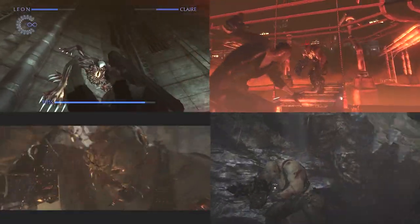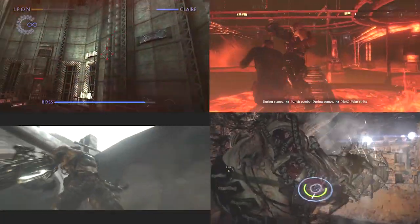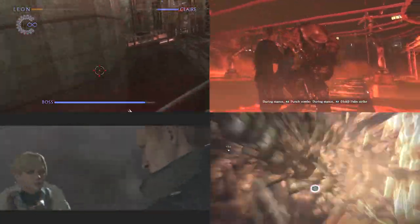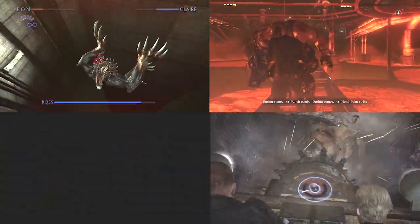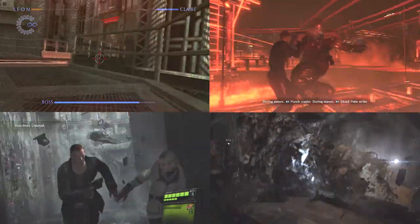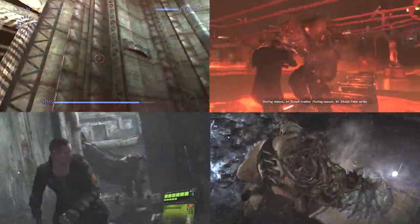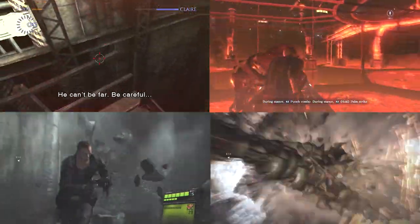In the end, both monsters will give each other a difficult time during the battle, especially with their many combat mechanics, so it's not surprising that they're on a lot of RE fans' top lists of strongest BOWs. But overall, this battle goes to William in his peak transformation — his many limbs and claws may be too much for Ustanak, and his regenerative capabilities would have him last much longer in the battle.